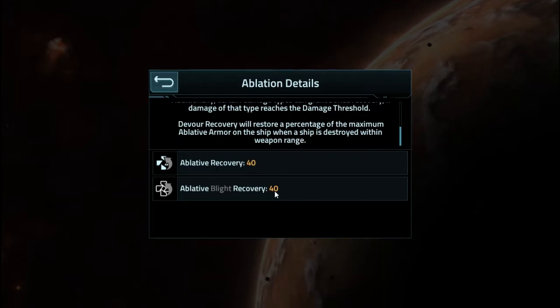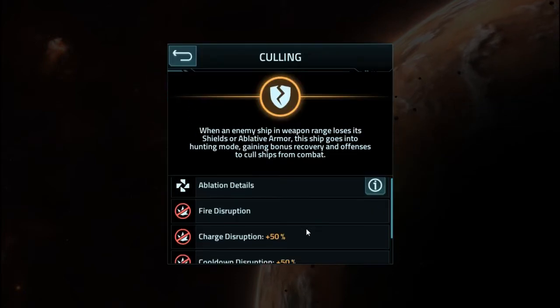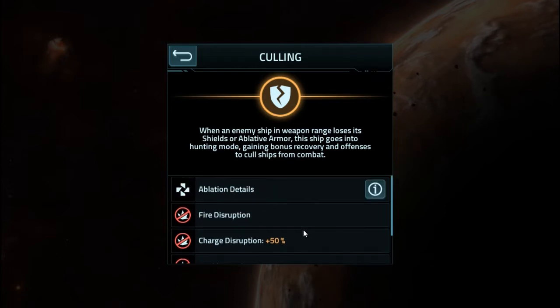40 and 40 — does that mean it's restoring 40 ablative armor hit points to the ship? Because if so, it actually has quite a bit that it's restoring fairly quickly. All of this just because it's fighting, and if a target doesn't have shielding or its ablative layer is destroyed, it recovers very, very quickly. I'm curious — since it is an armor type unlike a shield, does it actually have the chance to recover after it's been completely lost? Or is it like shielding — when it's gone, it's gone? If so, I'm just going to see it as another shield type with absolutely no resistance to anything.